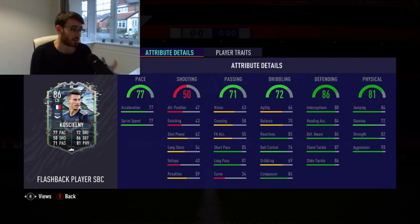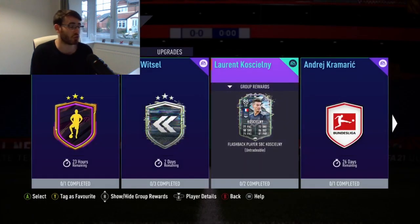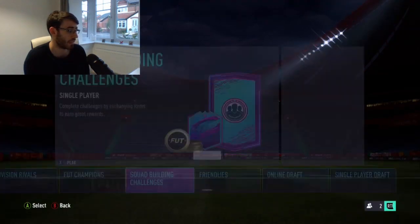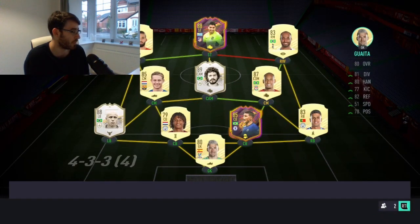His defensive stats are solid and his physical stats are very good as well. Stamina's not the greatest but not the end of the world. Nice jumping as well. Powerhead is going to be good from corners. Leadership is interesting. Injury prone shouldn't really affect you. I think that's a good card — from first glance he looks worth doing. I will do his SBC. I'm trying to think whether I could work him into my team somehow.